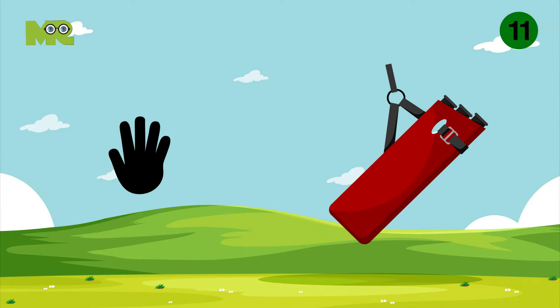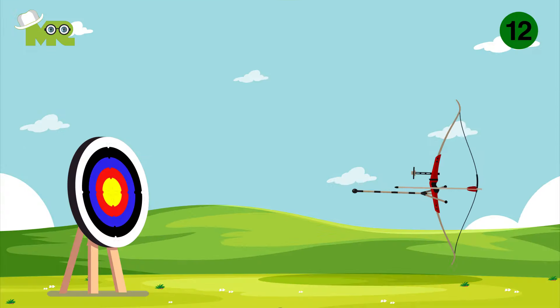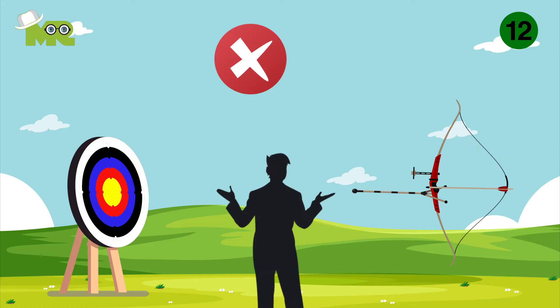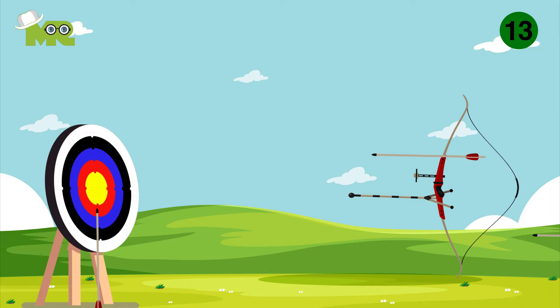Rule 11: Never touch any other archer's equipment without permission. Rule 12: Avoid physical contact with an archer in the shooting position. Rule 13: If you shoot an arrow and it rebounds or hangs from the target, it will still score based on the mark it makes on the target's face. Arrows that stick, Robin Hood style, in the nock of another arrow, shall score the same as the arrow in which they are embedded.